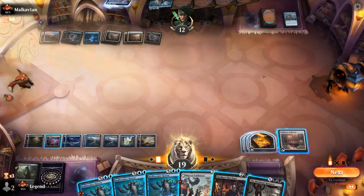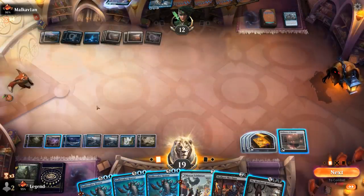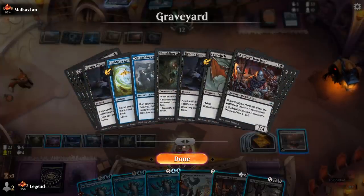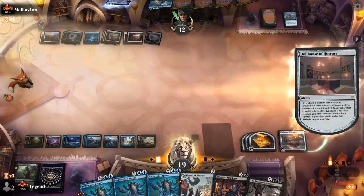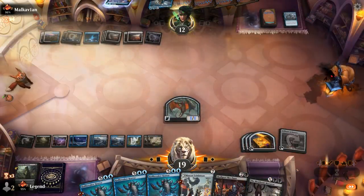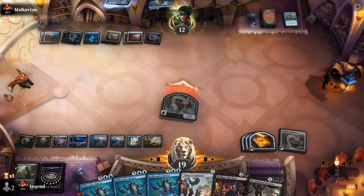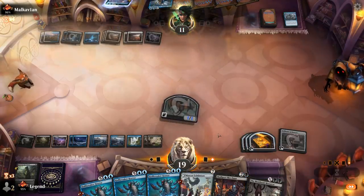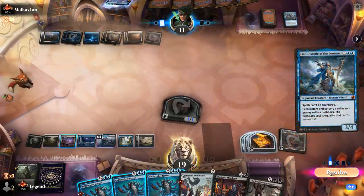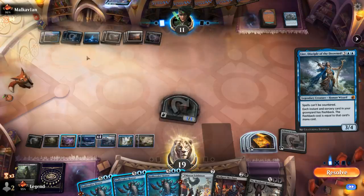Tempted to pass with double Hullbreaker Horror available. Opponent does have a bunch more removal they can play, but if we can bounce Lier that limits what the opponent can do. I probably want to use the Dollhouse on Eye Twitch and get in for one. There's Lier again — probably want to let it resolve, because if I go double Hullbreaker to bounce it back to their hand and they cast Doomscar we'd be pretty sad.